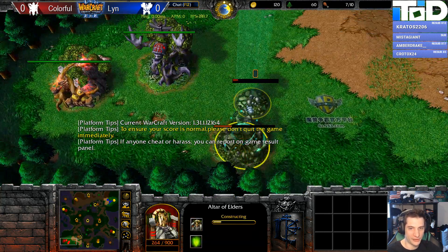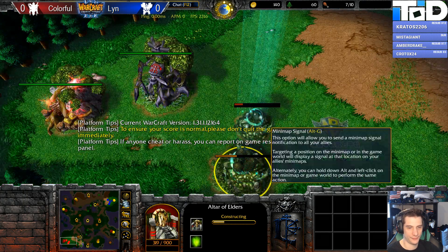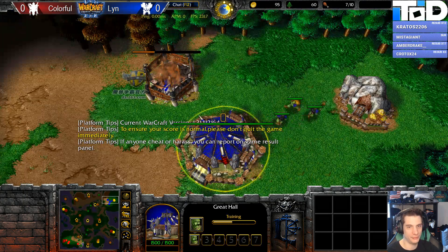All right, we've got Colorful going up against Lynn. It's really nice, actually — I don't have to switch the names at the top. They actually spawn on the side that I put them.